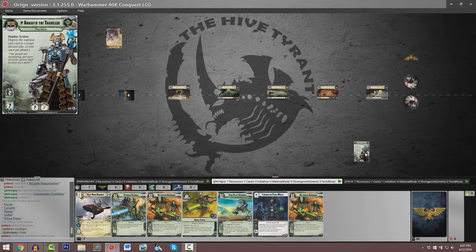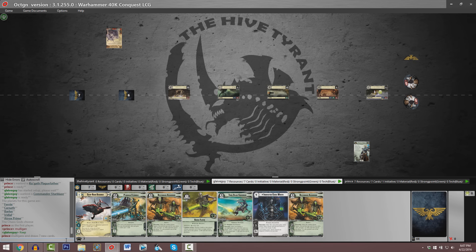The premise behind Onrakir is fueling his discard pile. As a deploy action you can pay for the topmost unit card in target discard pile. As we're entering our deploy phase, our Necron player is going to have to set his enslavement dial.